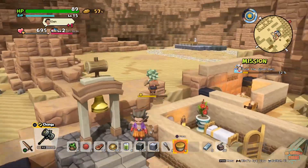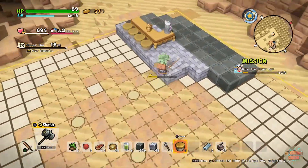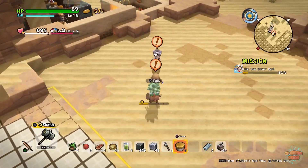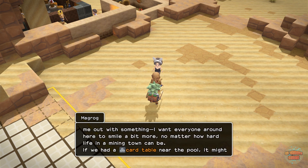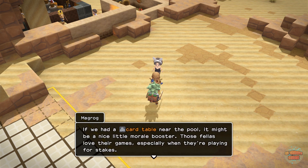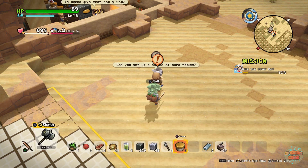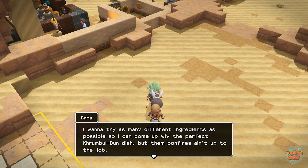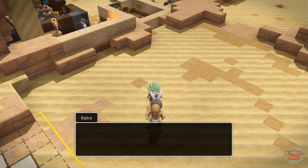Let's talk to Magrog. You want a card table near the pool? Of course you do. Basically, all they ask for is a little bit of the pool, so eventually you end up making the entire pool — it's very strange. This one is very easy, I can do this. All she wants is a frying pan on top of the bonfire — I knew I'd get that eventually!